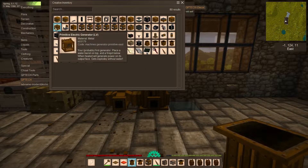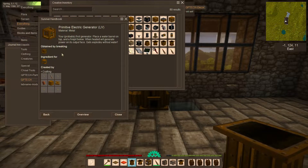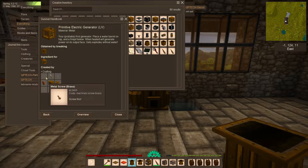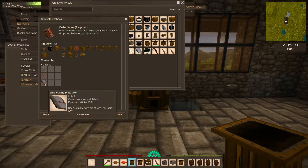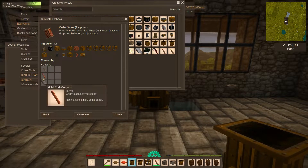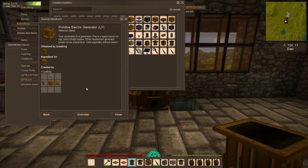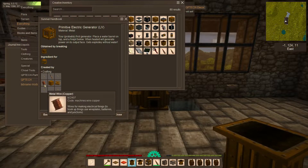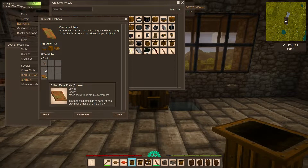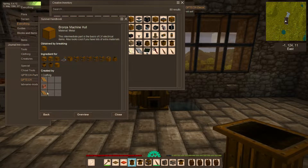The next thing you want to build is a primitive electric generator, because you can't do anything else without power generation. You can see there are screws — these are made on the anvil from brass. Rods are also made by smithing, along with this pull plate which is a reusable tool, and a screwdriver. You need a bunch of rods to get started. And then there are machine plates, which in turn require more screws and a drilled metal plate — basically a metal plate with four holes banged out of it on the anvil.